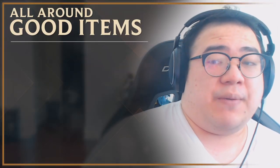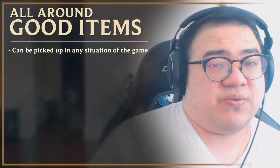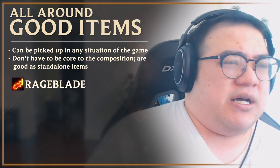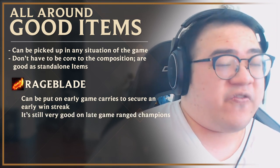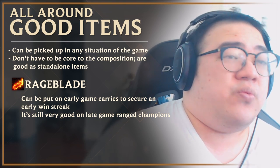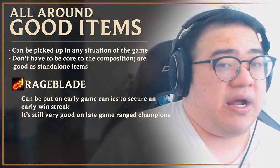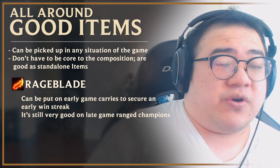Now that we've talked about items for multiple compositions, let's talk about generally good items — items you can see yourself buying in a bunch of different situations that aren't necessarily core for specific compositions, but are fairly good overall. First, let's talk about Rageblade. This is something you can put on Nidalee or Kassadin early to snowball the early game, and it's still fairly good on late game ranged champions. It's something you don't really want over rapid fire cannon, but most of the time you don't get two recurve bows in a row, so it's a very useful and flexible option when you need to win early rounds without many items.